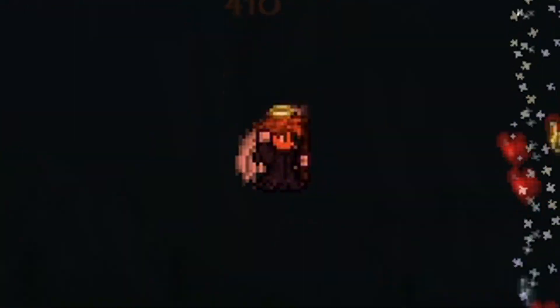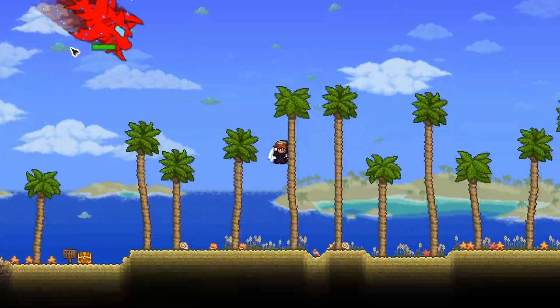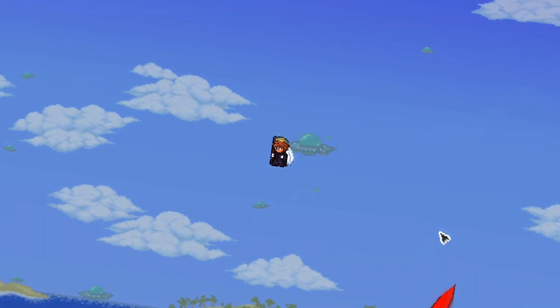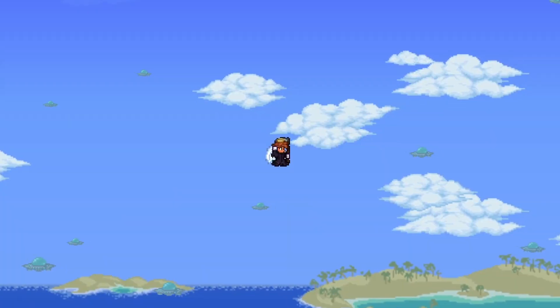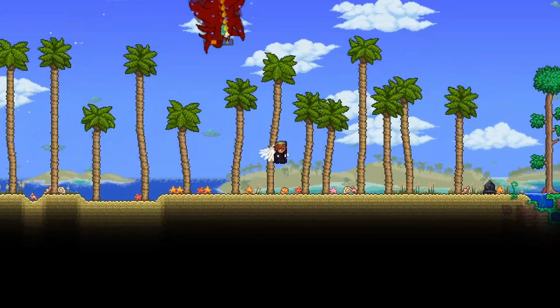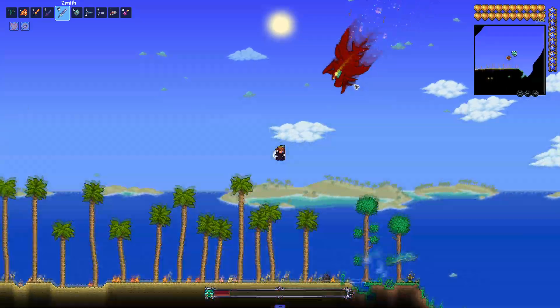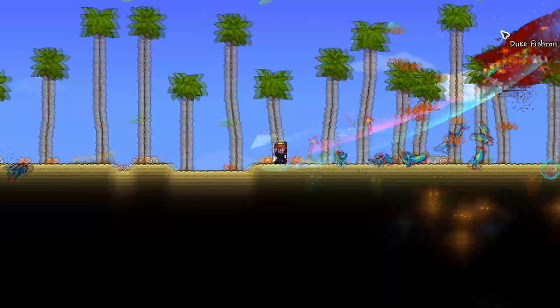The last boss we have — one of my favorites on here — is Duke Fishron. He looks absolutely wonderful with this texture pack. You have to admit this is beautiful. This is the way Duke Fishron should always look. Look at his health right now, he's super low. We're gonna take him out, finish him off here real quick. Duke Fishron has been defeated. Wasn't that a beautiful set of bosses?